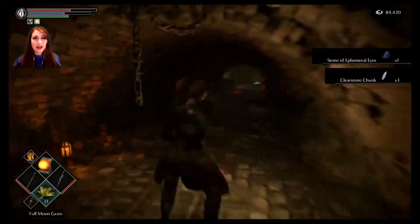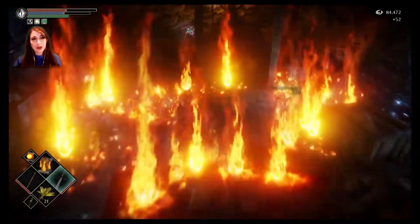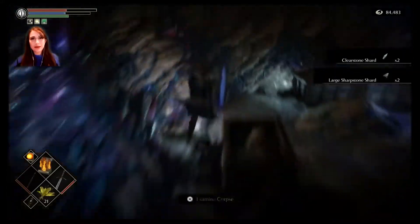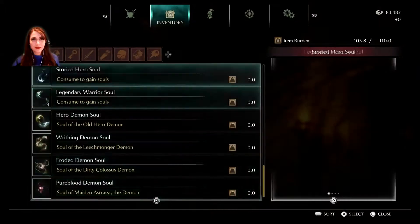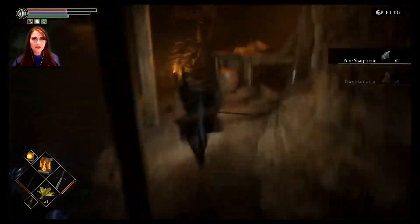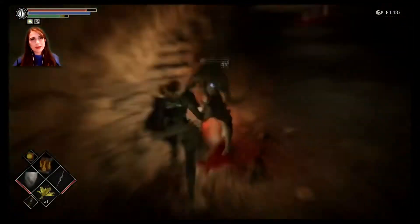At the end of the hall is a pit with several lizards at the bottom. Run over the edge and cast Firestorm as soon as you land. Attack any leftovers with melee, then loot them up.